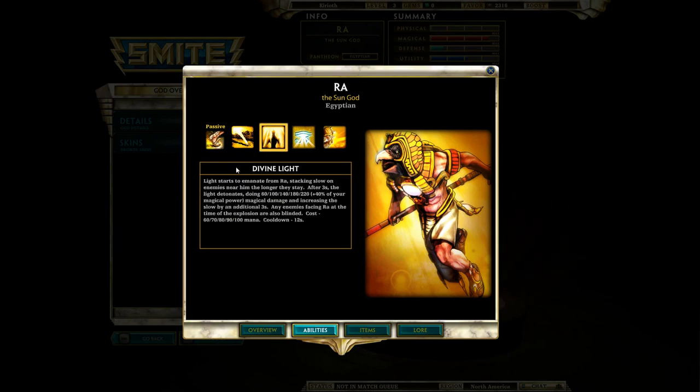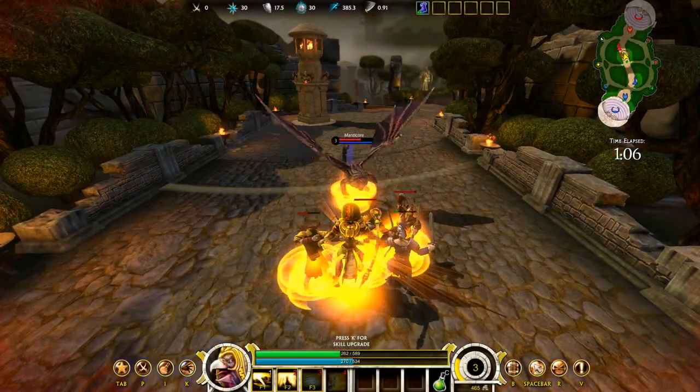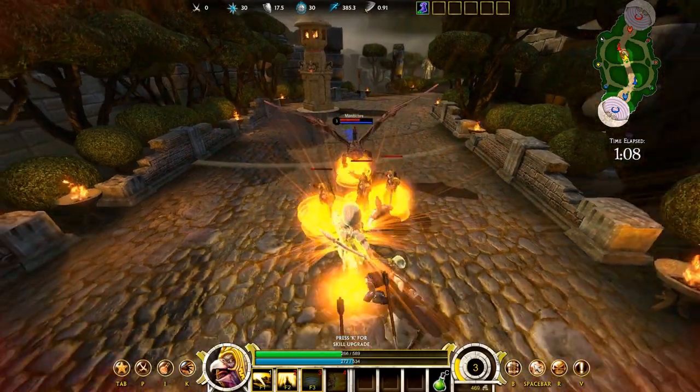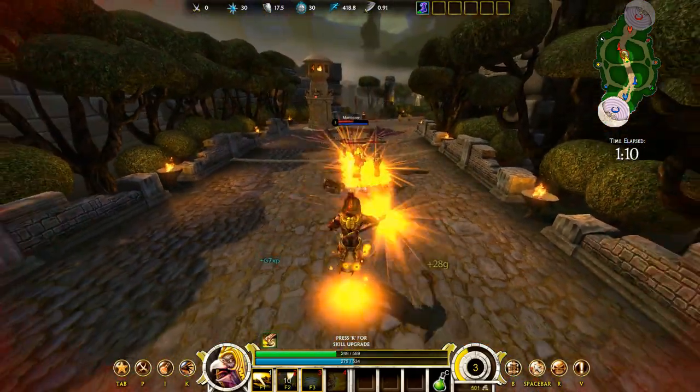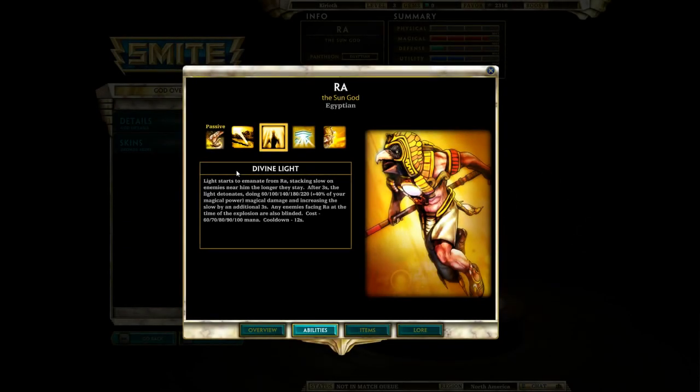His next ability is Divine Light. It's more of a close quarters ability that slows enemies within its radius over a short period of time. Once the ability finishes, anyone facing Ra will be blinded — and in Smite, that means exactly what it says. They will be unable to see for a few seconds. That's quite good.